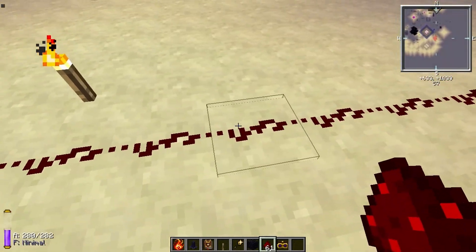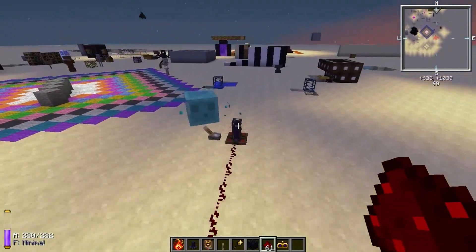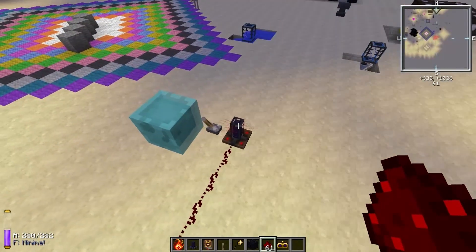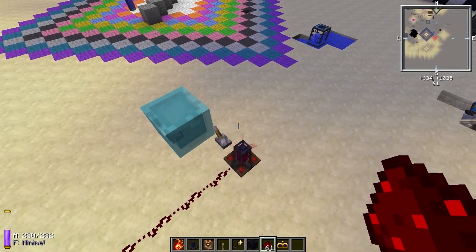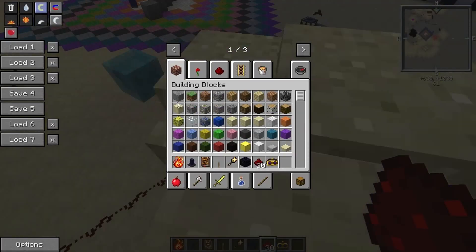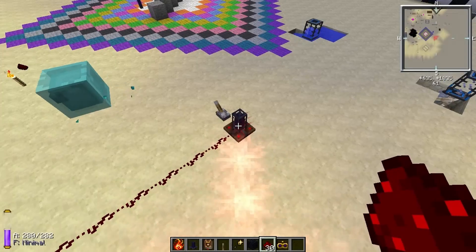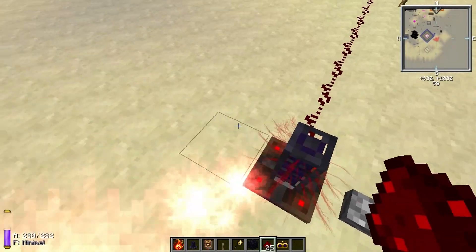But it will only push them when they are put within range. So this is the Phomostatic Magnetizer. Now I'm going to test if it costs any FE to move items — and it doesn't drain much, or it's a very small amount.